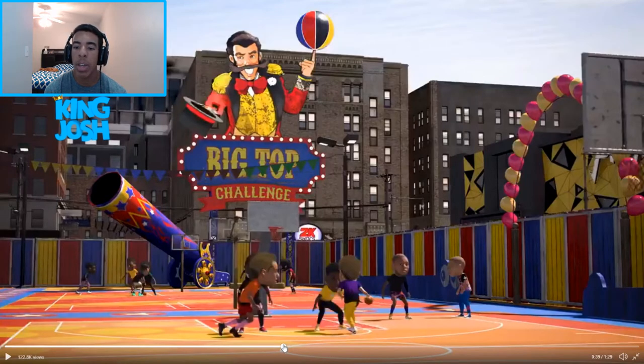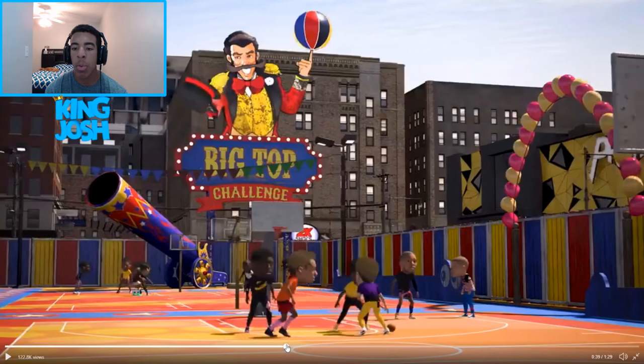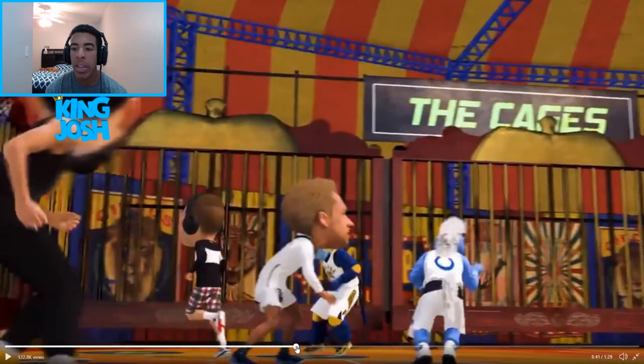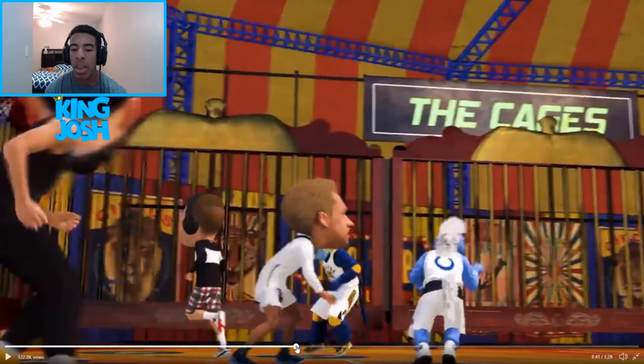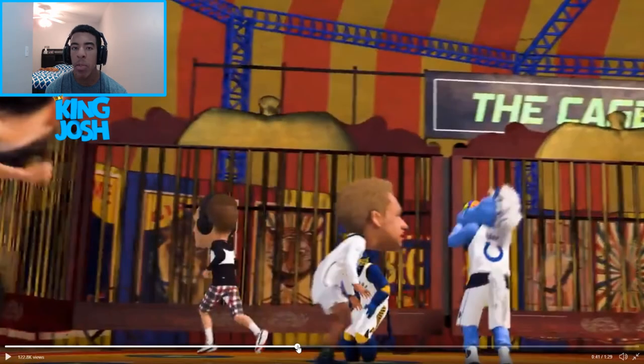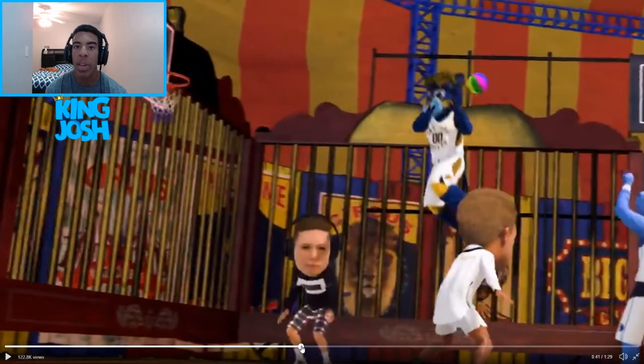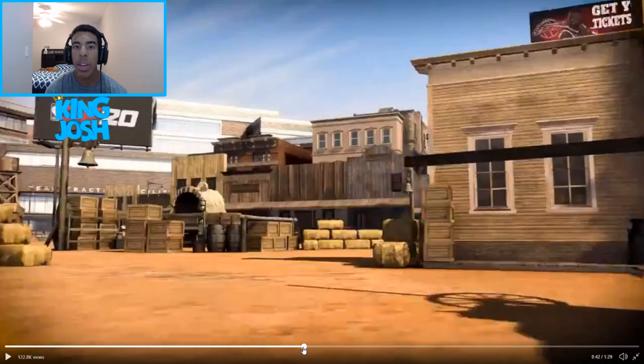This is a little weird - if you look at this screenshot in the Big Top Challenge the courts look pretty normal, but if you fast forward a little bit you can see the cages in the background with mascots, and there is a trampoline - a yellow Pacers mascot is jumping on it. So I'm not sure if there's the Big Top Challenge and then cages, or if some parts of it are cages and some aren't.